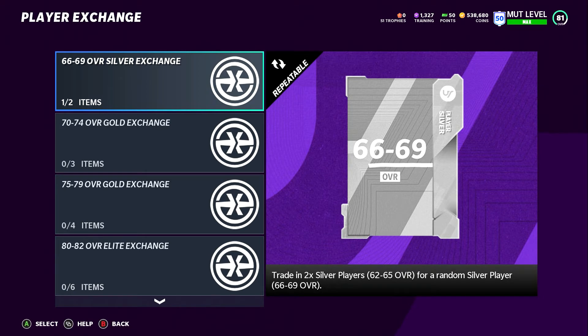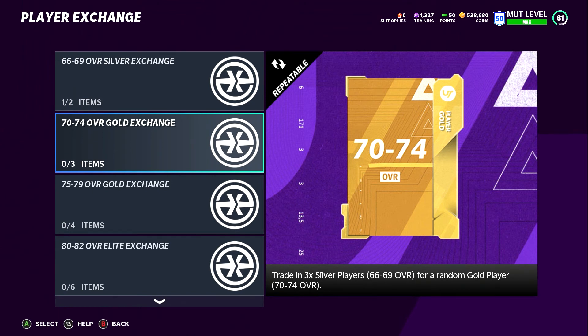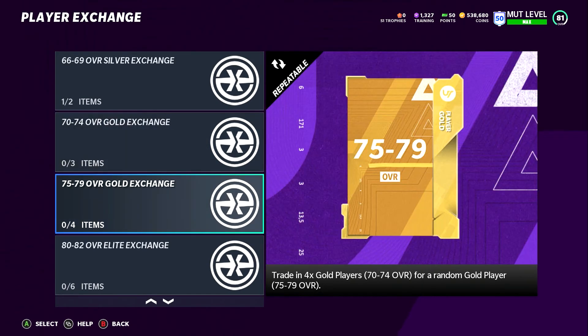Here are the exchange sets you're putting the cards into: you take two low-tier silver cards and exchange them into a high silver card. Then you plug that silver card into the next set — it takes three of those to get a 70–74 overall. Out of that set you might get a power-up or a card that goes into the Team Diamond sets. If not, you keep exchanging up to the 75–79 set, where some cards can go for a lot of coins.